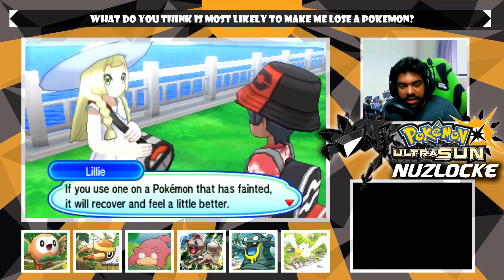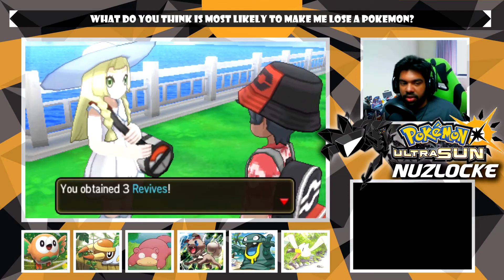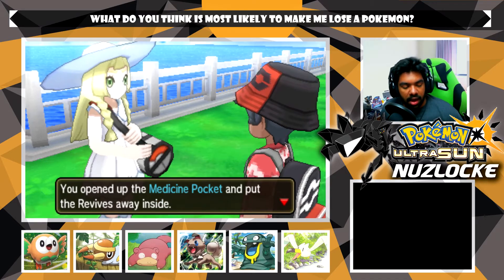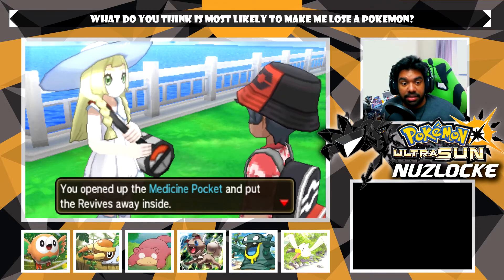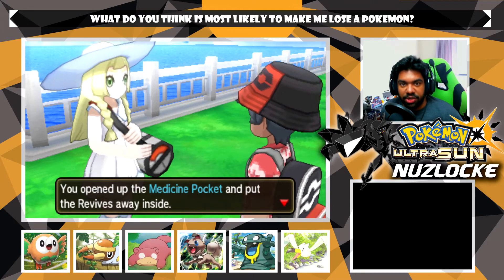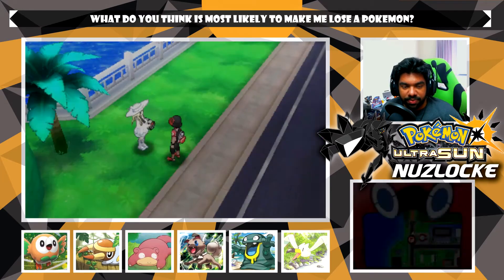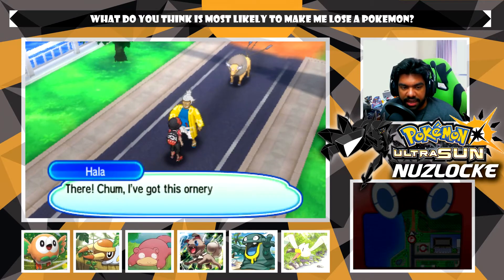Lillie continues: 'The people in Iki Town said that Tapu Koko loves Pokemon battles. If we could meet Tapu Koko once more, do you think we'd finally find an answer as to why it saved you and Nebby that day?' As much as I love the animation it kind of cuts up conversations. Lillie then gives us some Revives - they're useless in a Nuzlocke. I once thought about doing a Nuzlocke where revives found in the overworld gave you a second chance, but that wouldn't work in this game because they give you like 50 revives - it'd be too easy.